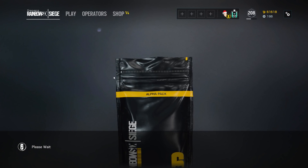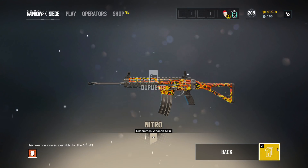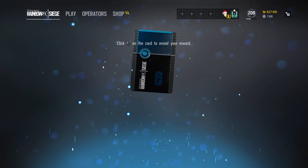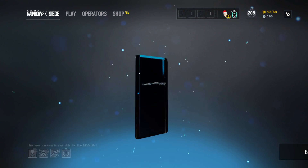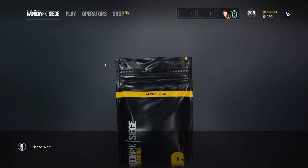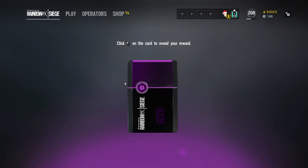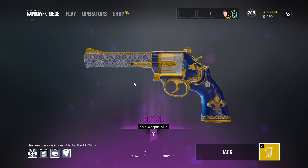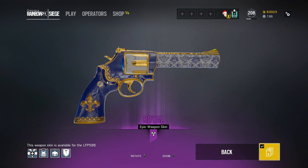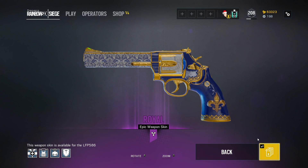At this point, you really shouldn't be spending too much renown on alpha packs. Getting two, three duplicates already. Another rare — and that's a duplicate. I got that one actually in the last alpha pack video. An epic! This is honestly not too bad. I haven't gotten this one yet — it is an epic royal skin.